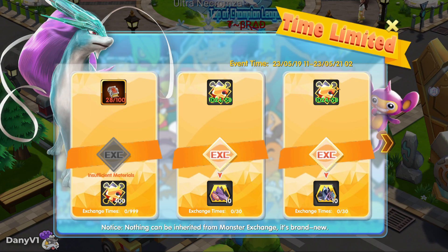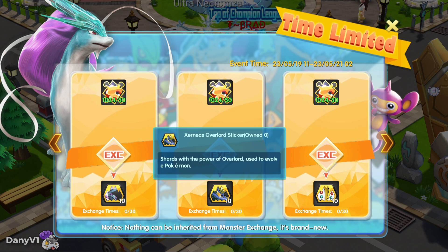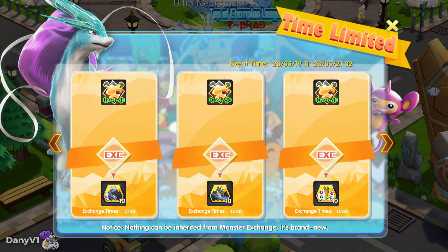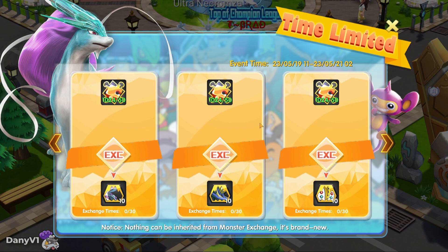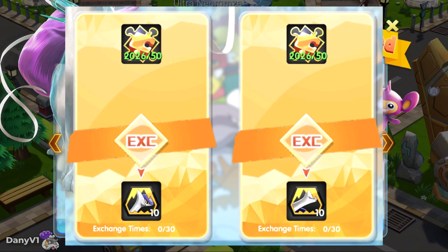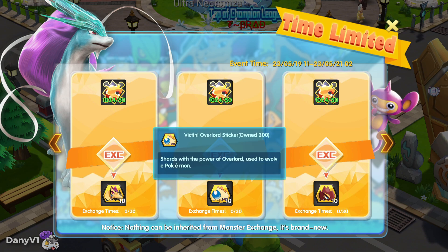There are always other uses for Unishards, such as getting new Overlord Pokemon. In order to get Overlord Pokemon, you not only need the overlord stickers but also the original Pokemon itself. Some cheap Overlord Pokemon I usually recommend are Overlord Latias and Latios, because those two overlords are always useful for your whole game on any team, and Overlord Victini, which also increases the damage of any of your teams.